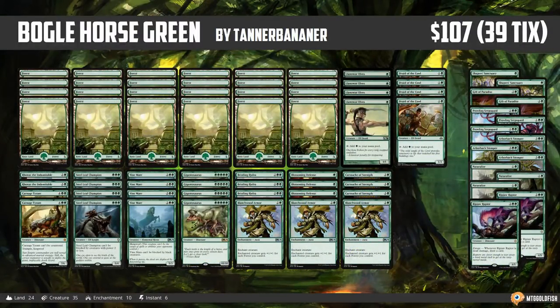And that is Boggle Horse Green by Tanner Bananner for M19 Standard — our M19 Week Instant Deck Tech for today. Thank you so much for watching, I hope you enjoyed the video, and I will talk to you soon.